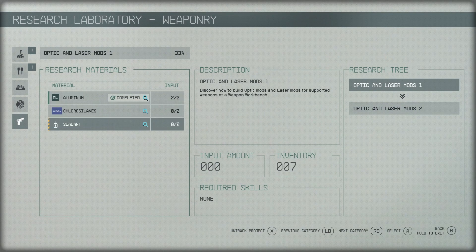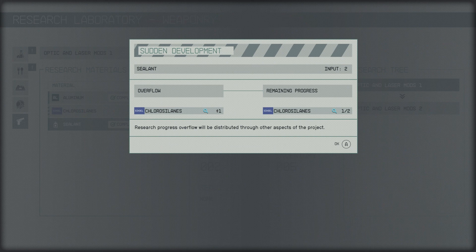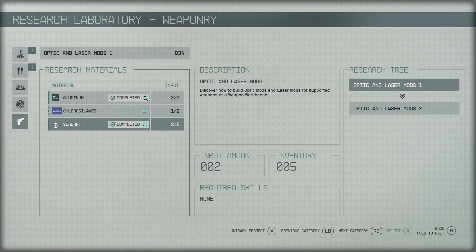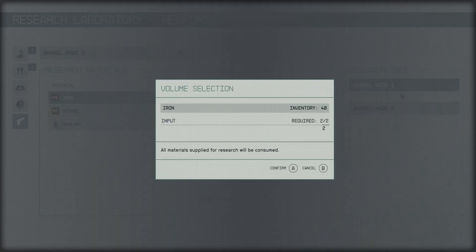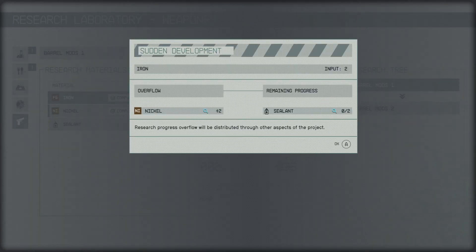If you're lucky while researching — and this does not apply to crafting — you'll receive a sudden development while committing resources. This random event is going to cause a resource overflow and automatically generates and applies other resources for your current project. If you're really lucky, this can sometimes even complete the project outright.